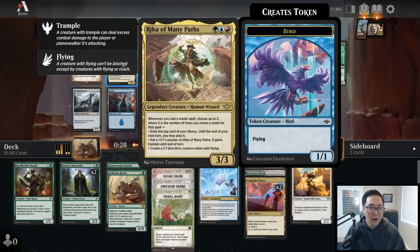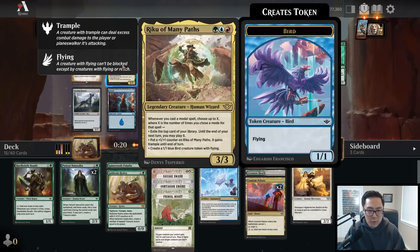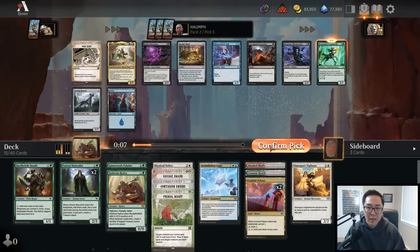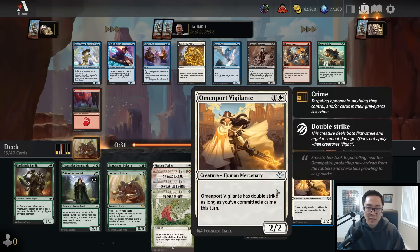Here we have Riku of Many Paths. If I'm a green-red base deck splashing blue, can I make this work? It needs modal cards and I currently have zero, so I don't think I want to take that. At this point I just need to start taking cards for my deck, so I'm going to take Freestrider Commando as just a solid beatdown creature and move on.